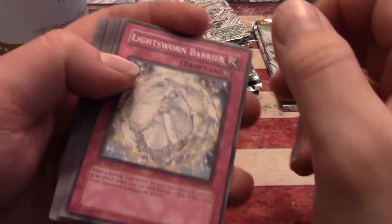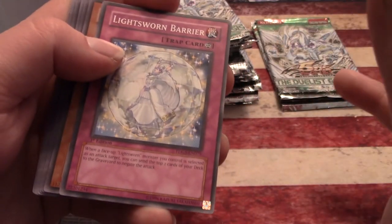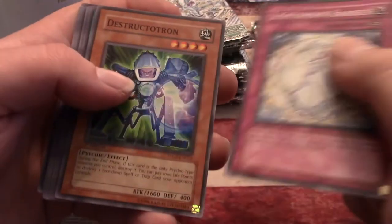Duelist Genesis — I always think of the Sega Genesis or the Genesis bomb from Star Trek 2 whenever I hear 'Genesis.' Rathacoon, Destructotron, Mirror of Yata, Small Piece Golem, and Handcuffs Dragon — everybody loves the Handcuffs Dragon.